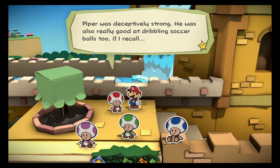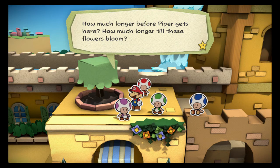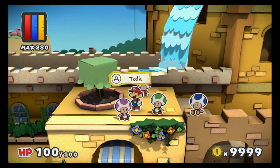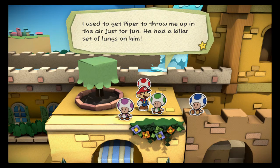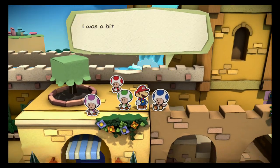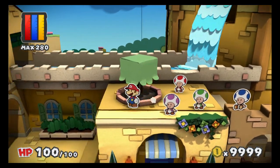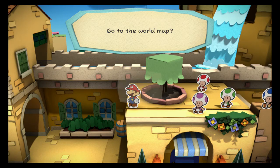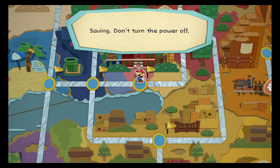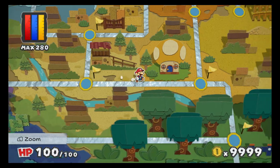Piper was deceptively strong. He was also really good at dribbling soccer balls too, if I recall. The whole gang's getting back together now. How much longer before Piper gets here? How much longer till these flowers bloom? We have a full-blown tree here, guys. We are watching a friendship reunite in the making. This let's play is just a bonus — the true meaning for this is friendship. Okay, anyways, now we have to waltz all the way back to Plum Park.